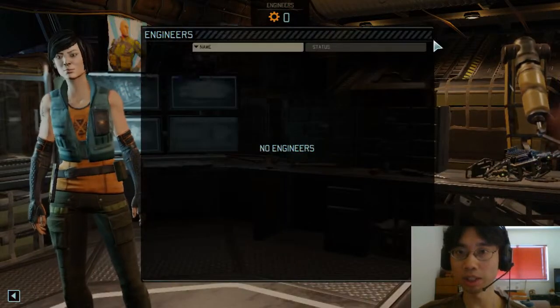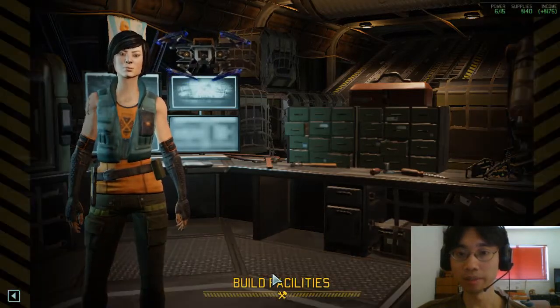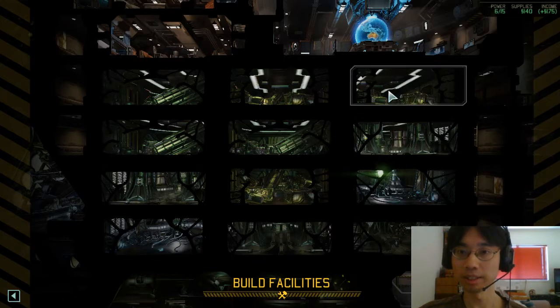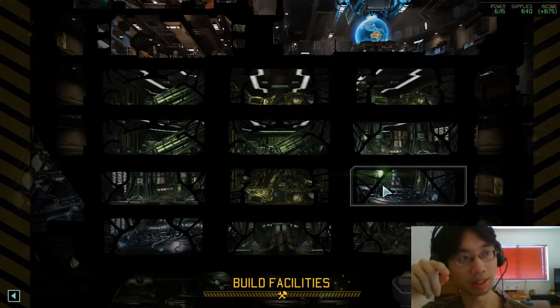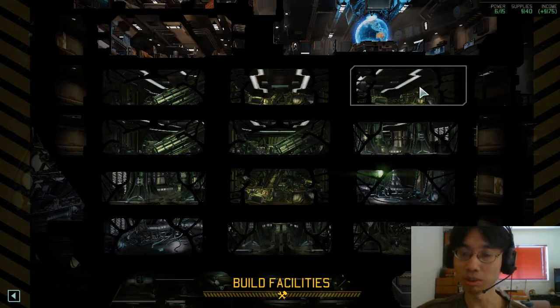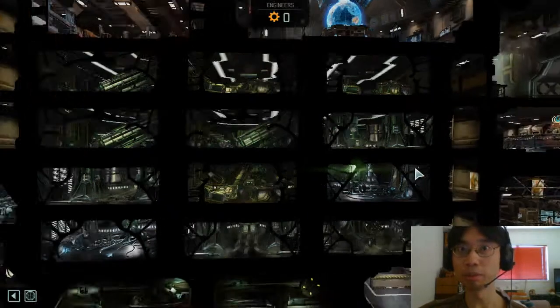Let's go explore the ship for once. Engineering — view engineers — I don't have any engineers, sad face. View inventory, build facilities. Yeah, so there's a power node here and there's a power node there. We want to clear our way to the power node as soon as possible, because that allows us to build a power plant there which gives us more power. So the plan would be to excavate this one, this one, and then this one. We have to basically make space on the ship by excavating all this crap out before we can build anything.